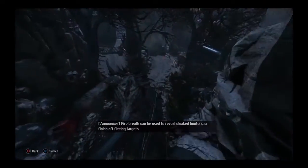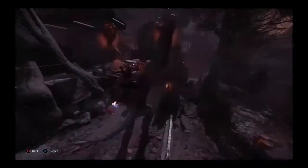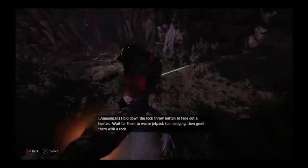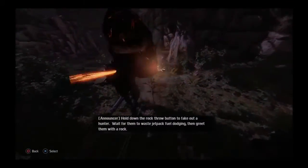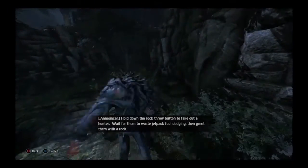Fire Breath can be used to reveal cloaked hunters or finish off fleeing targets. Hold down the Rock Throw button to fake out a hunter. Wait for them to waste jetpack fuel dodging, then greet them with a Rock.